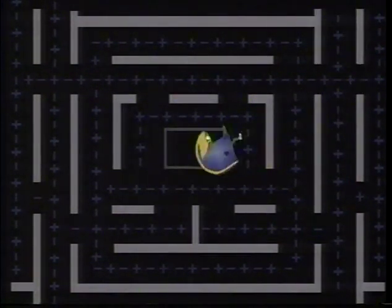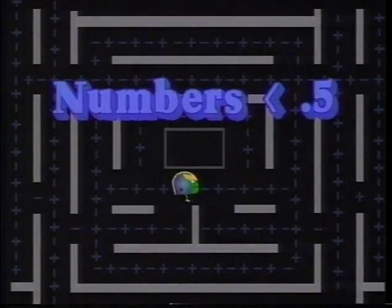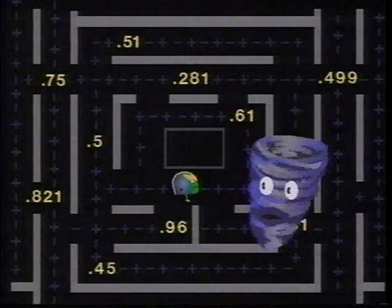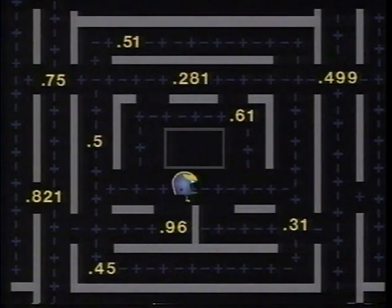Math Man, your mission is to eat only numbers that are less than 0.5. When you encounter a number, you'll have until the count of three to make your decision. And beware the contemptible Mr. Glitch — he will eat you if you are wrong.